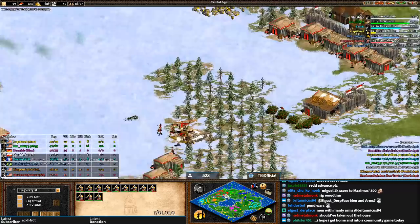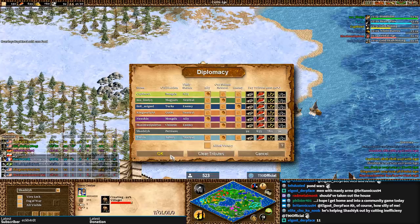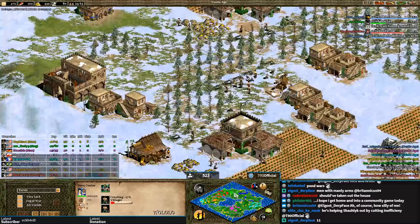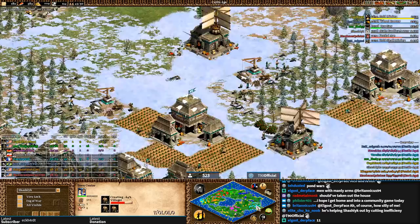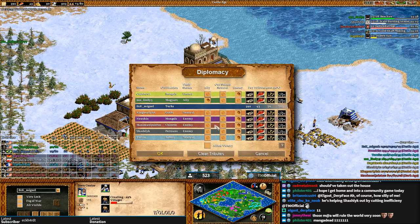Let's look at the alliances. Nushio is at least allied to Shash Lake down here. Neutral between Tarzis and Shash Lake — so they're thinking about it, at least, but they're not allies. What about Miguel? He has an ally in Lindy — so he's allied Lindy.